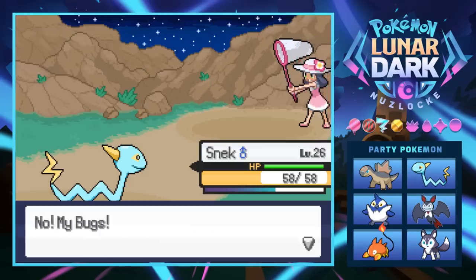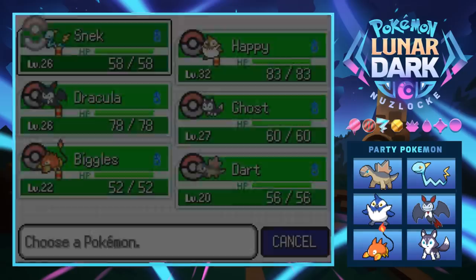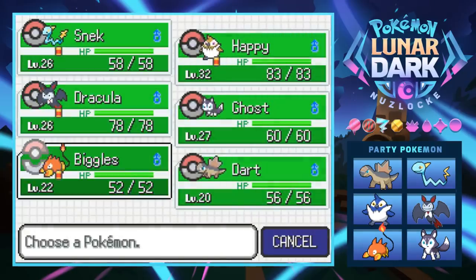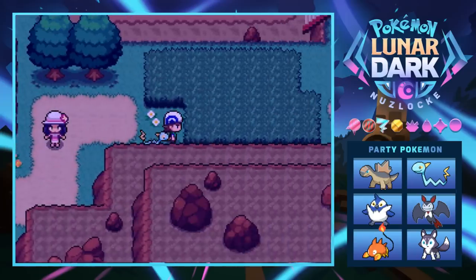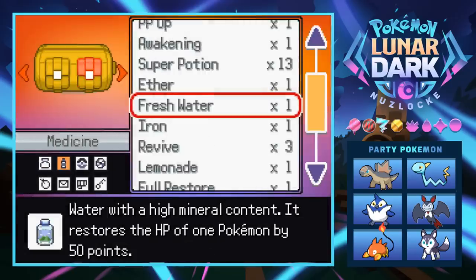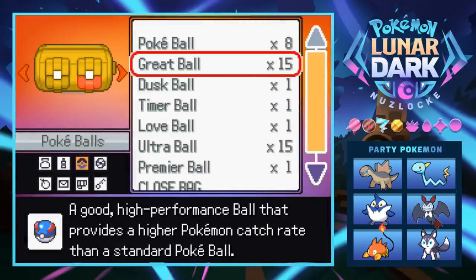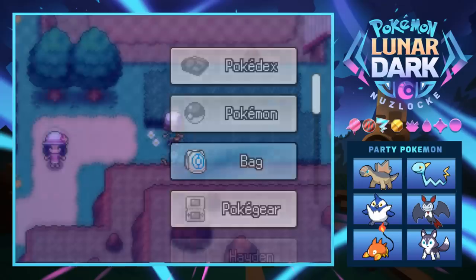Biggles goes to level 22 so I think we should probably focus on training up Biggles. Biggles has been grandfathered in for a while, but Dart is a new boy so we'll have to grind him eventually. We're in a new area so we can catch the first thing we come across. I only have 15 Great Balls - but I forgot I also have Ultra Balls, so we're good.